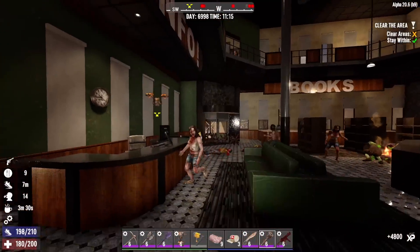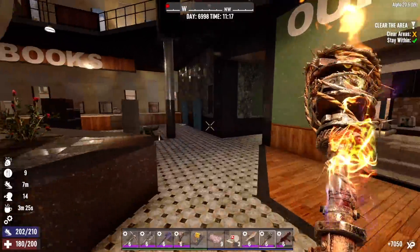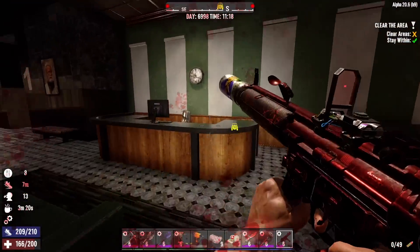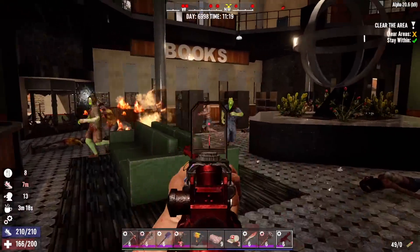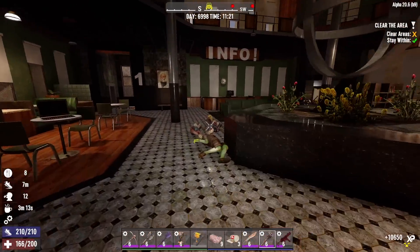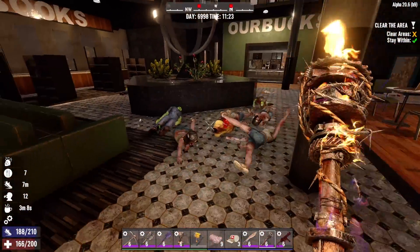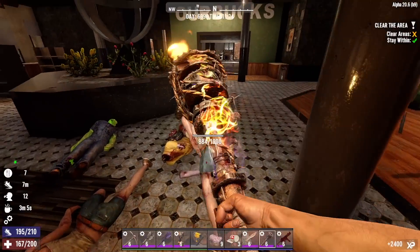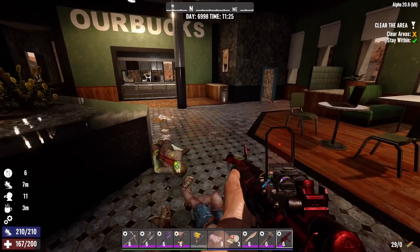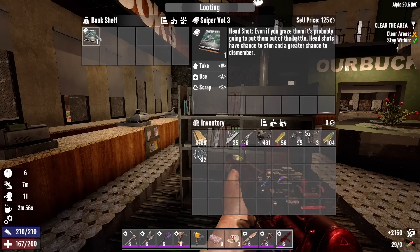Better get some practice in with the club because this is probably how we're going to have to fight the rest of the zombies. I mean, finding that extra 100 rounds was nice, but we're going to run through that real quick. Kenny's dead. That was not too bad — I mean, we're so powerful. It's like unfair. We heal so fast. So I'm not really worried.